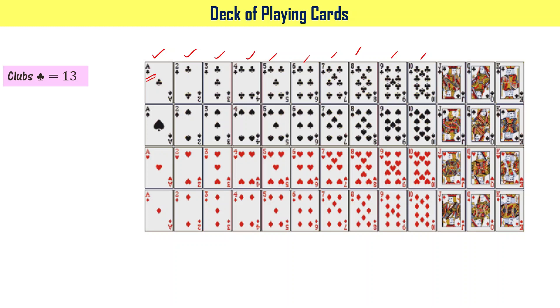The 11th card is a jack. This particular symbol is a king. How many cards total? 13 cards. Clubs total: 13.